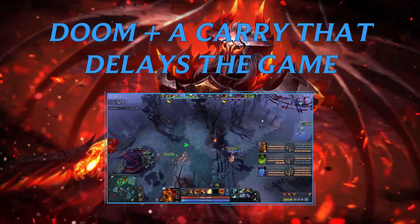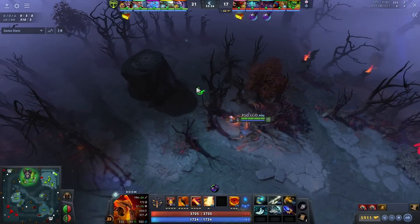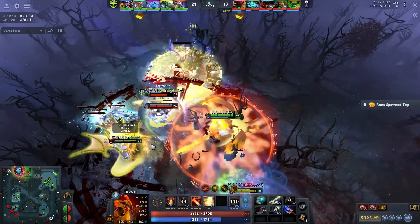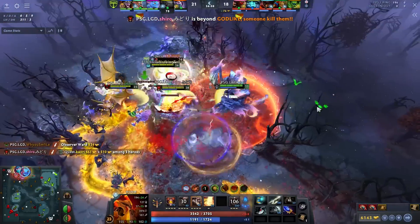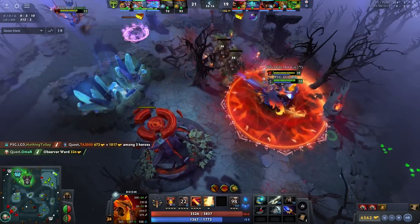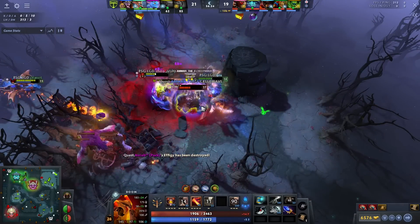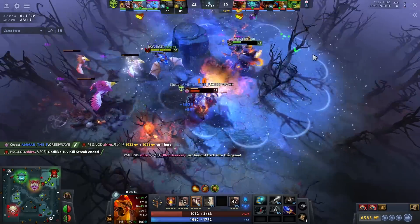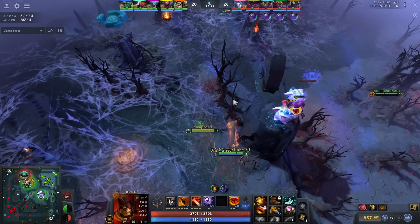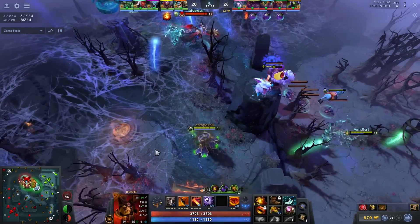Finally, the last combo — not support plus core — is Doom plus a carry that delays the game. Doom is one of the best scaling heroes in Dota; on average, with Aghanim's Scepter he can counter almost anything, and Aghanim's Scepter plus a Nullifier from a teammate counters almost everything in many games. By 'delay the game carry,' I mean picking a carry that either wins its lane hard or has a way to push in lane safely. I'm not a huge fan of Doom plus Drow because Drow isn't great at winning her lane or pushing out waves unless paired with Undying.